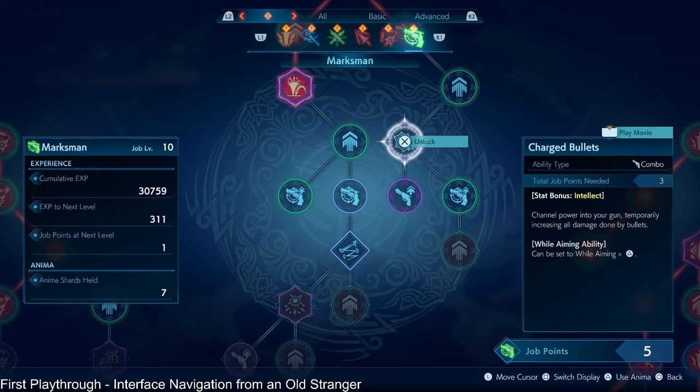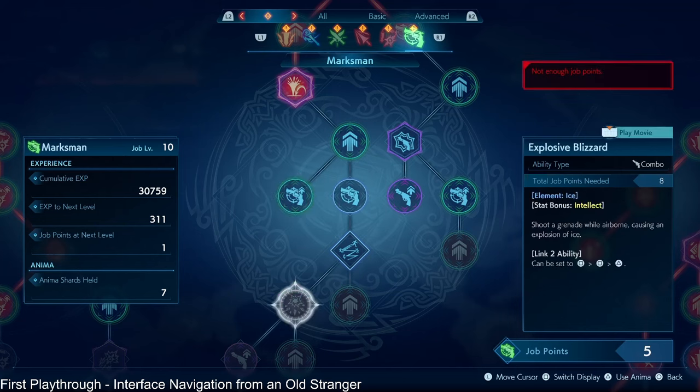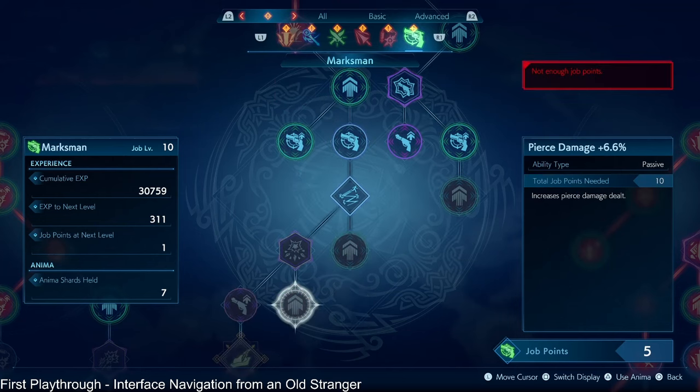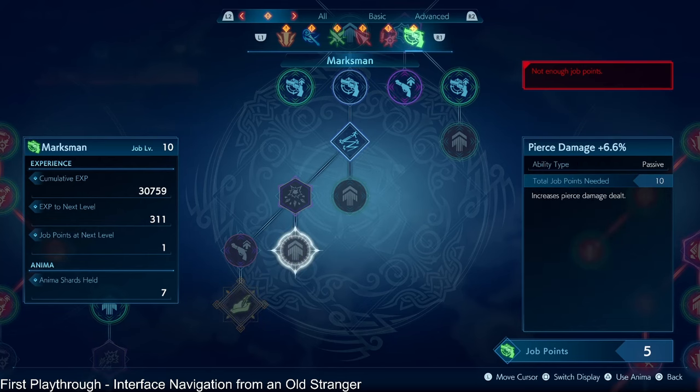So if there's a job that you don't like playing or you've already gotten all the core things you want out of it, you don't have to get it to level 30. There is no benefit to getting a job to 30 if you don't like playing it. The jobs you'll naturally get to 30 are the ones you do play, and you'll get the achievement for that. You don't have to max out all the jobs for any achievements, and none of the passives transfer over.